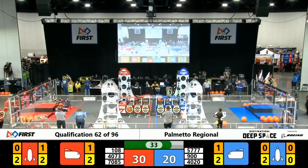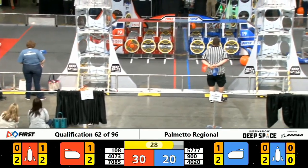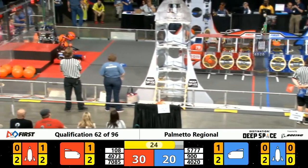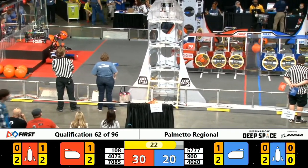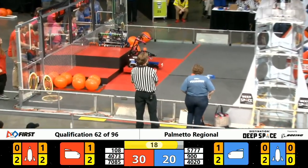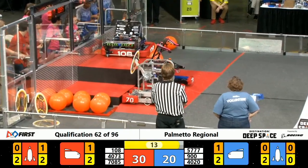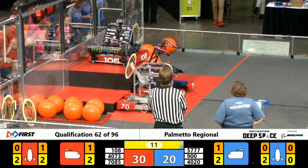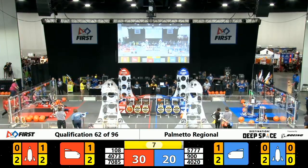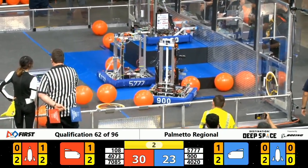We will soon be headed into our final 30 seconds. Static Storm's robot will enter the Hab safely stowed on level one. Final 20 seconds — we got robots climbing on the Red Alliance and Blue Alliance side. Here comes 4020 Cyber Tribe up to level three. And our double climber, Sigma Cat, up to level three as well with that climb from one to two.